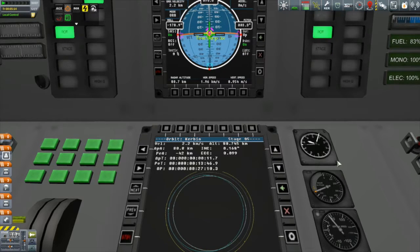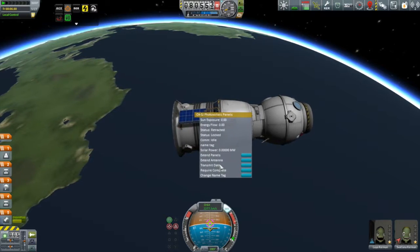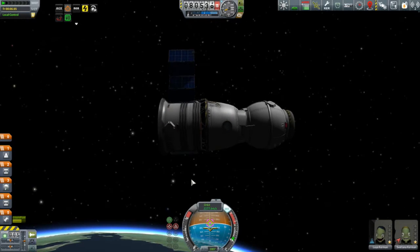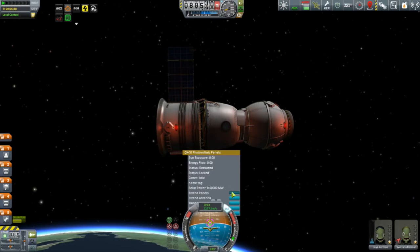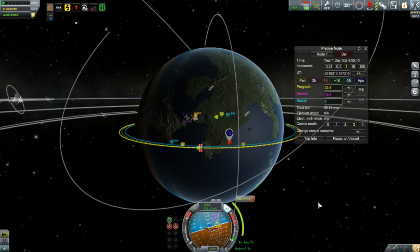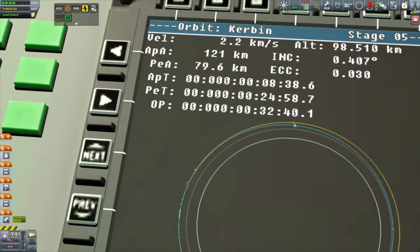I did the whole circularization burn from inside — that was easy enough with the information coming from Raster Prop Monitor. Then I had to leave interior view the first time to open the solar panels. I still have a level two vehicle assembly building, so I don't have general action groups yet — I could have done that with action groups if I had them. I had to leave interior view again to set up and perform the burn to rendezvous with the station. I could have used the intercept angle from Kerbal Engineer, but I decided to keep it closed and do it the old-school stock way.